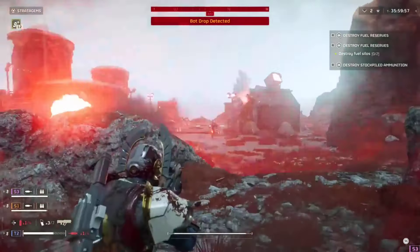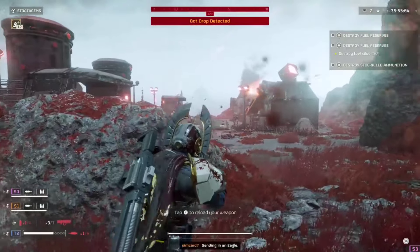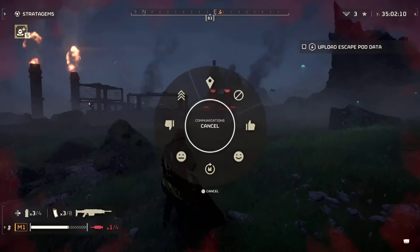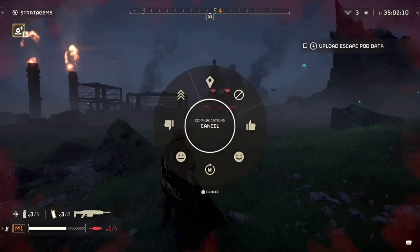You can freely move around with the wheel open, using the right analog stick or the mouse cursor to select a command. There are 8 available commands you can use. Location Marker is to place a location marker to pinpoint where you want to go. Wait is to tell the team to stay still to avoid patrols or defend an area.